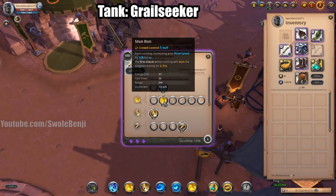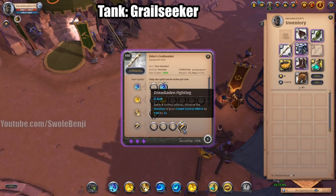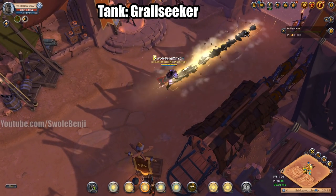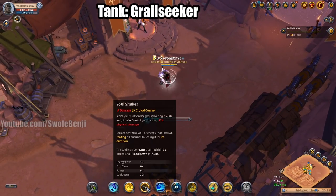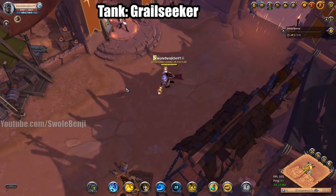I really recommend just using Stun Run instead, and of course Soul Shaker and Dread Laden Fighting which increases your crowd control when you do auto attacks. Here's how the build works: you run at the enemy — especially if there's a bunch in a line — and you start slamming down E's. That puts it on cooldown and you use your D helmet to get your cooldown back a little bit faster.